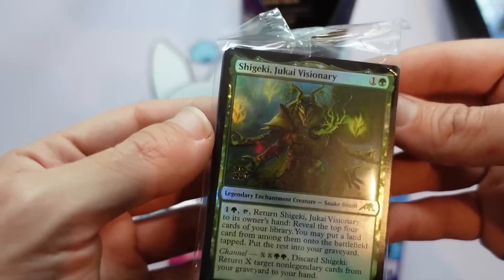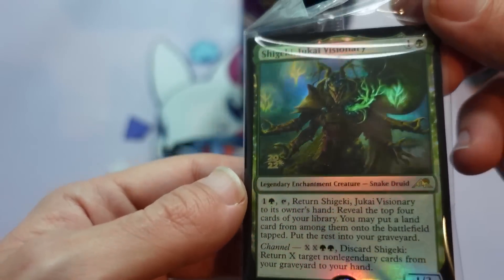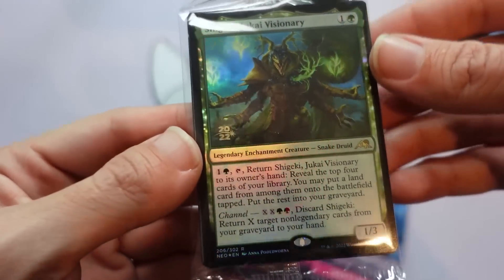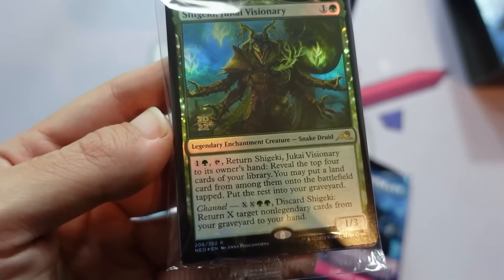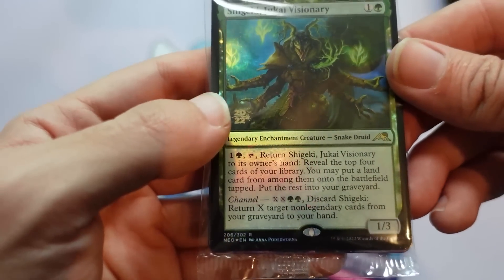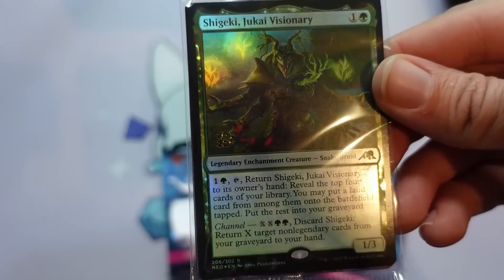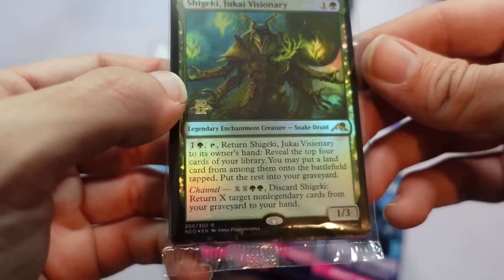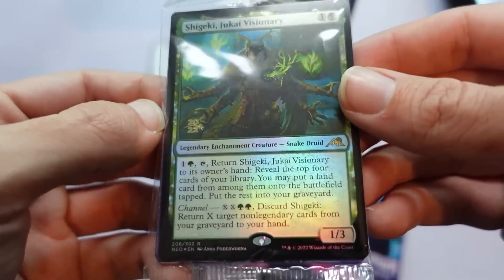Here is Shigeki Jukai Visionary with this 2022 stamp in the corner to indicate that it is the pre-release card. A lot of folks have asked me why this new stamp. We looked at the old stamp and there were some challenges associated with it, especially as dates for products slid around. So this is meant to create a more unified thing for all of them that won't have a problem if the date moved and now it doesn't make sense for this card anymore. There's definitely a lot of discussion on it — it should randomly be on the left or right side, so if you have a preference, you can let me know in the comments down below.